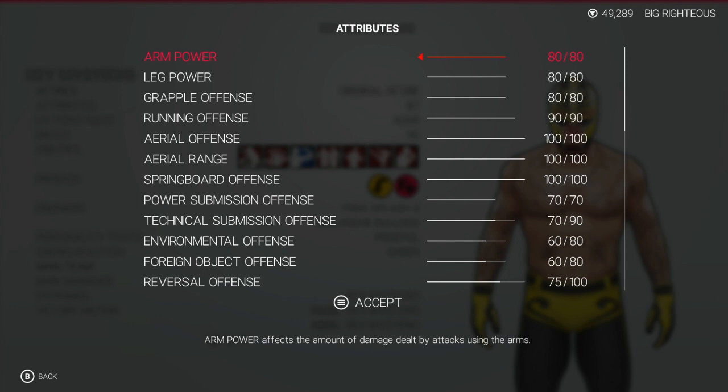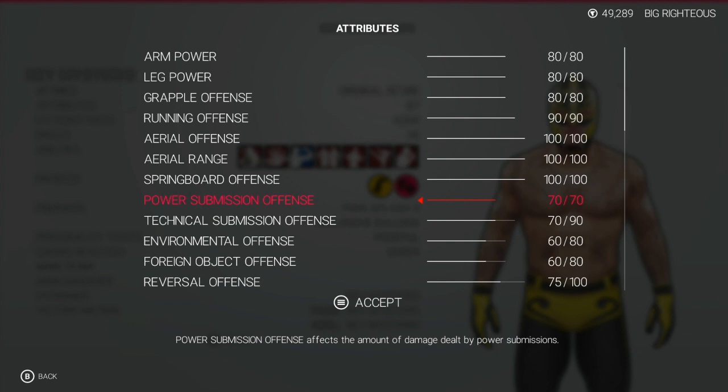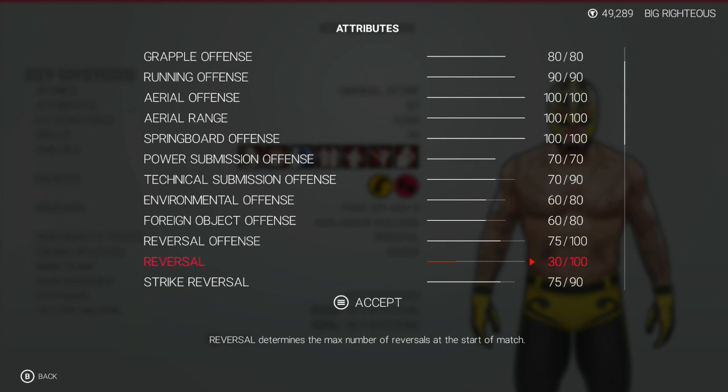Yeah, I got an idea, something I want to try, but I'm gonna have to make a whole other game attack for that. Anyway, on power, leg power, grab — a lot of offense all max to 80, running at 90, everything aerial max, submission technical submission 70, environmental offense 60, you know that 75.